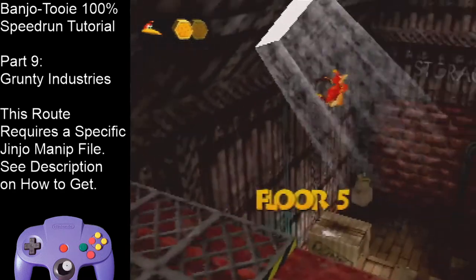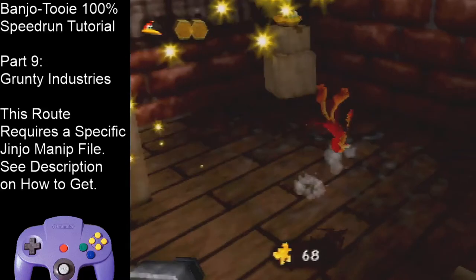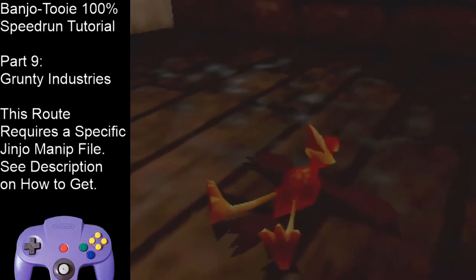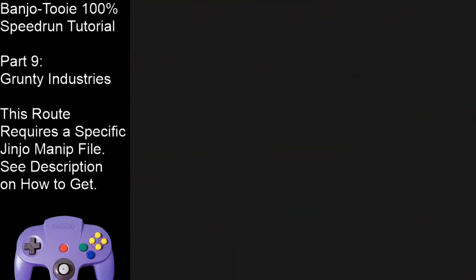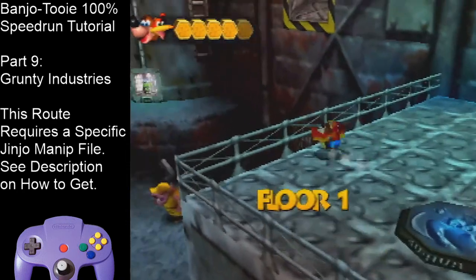Do a big jump across for this jiggy, flutter, and death warp on this bolt right here. After you're done with Kazooie, recombine and we're going to enter Toxic Waste.